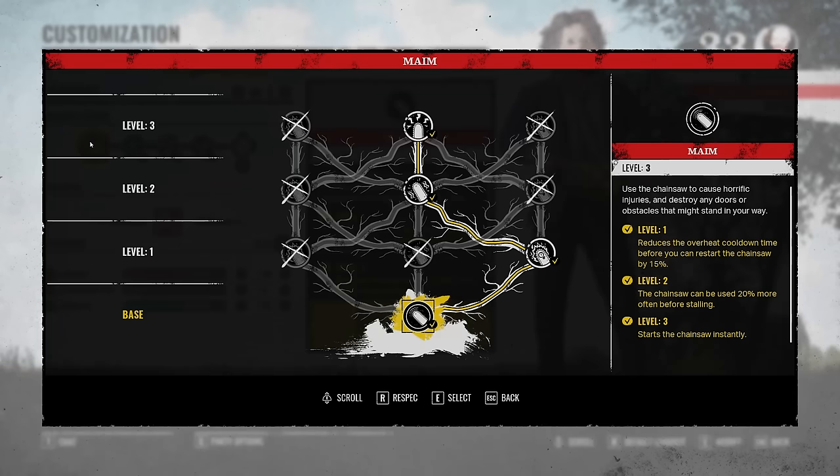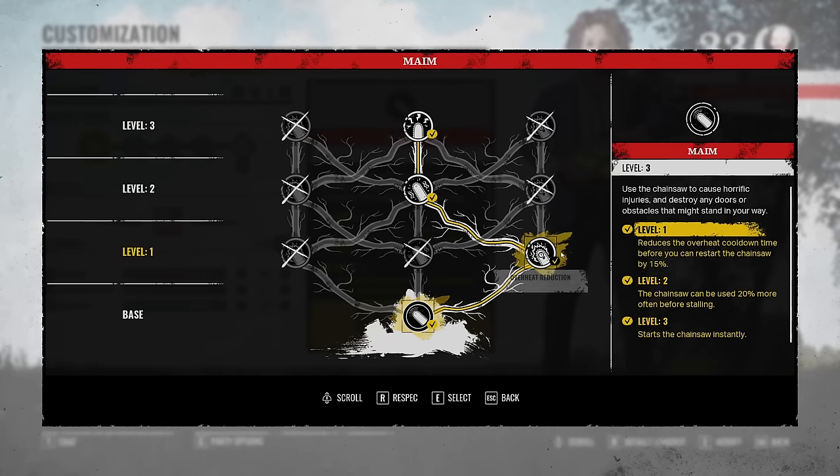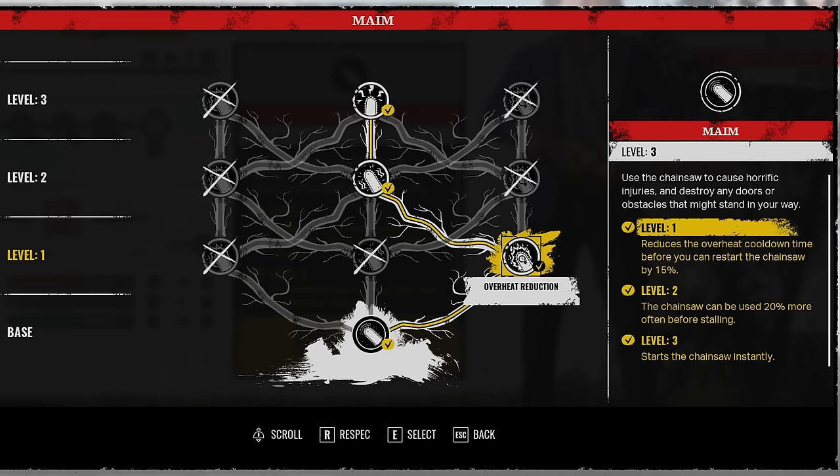Next thing we're going to be looking at is the chainsaw. This is the best chainsaw build that I've used. I tried going left center up, but going this way, this way, and this way is hands down the best. Basically, you're going to be able to get a kill no matter what if you can get a heavy charge and they're nowhere near a crack — you're going to be able to instant kill them even if they survived the first hit. Level one reduces the overheat cooldown time before you can restart the chainsaw by 50%. This is just a great thing to have on your chainsaw and it really goes well with the build.